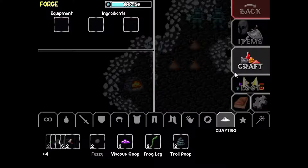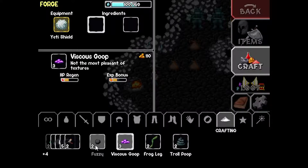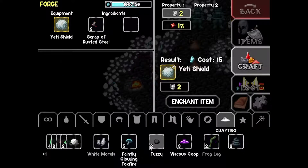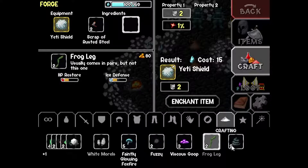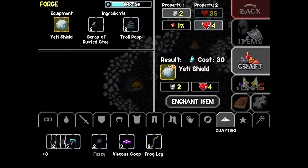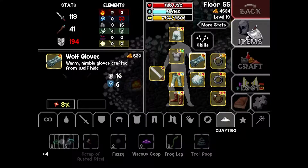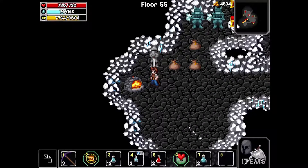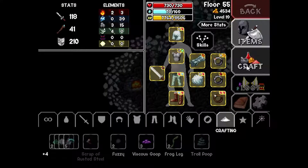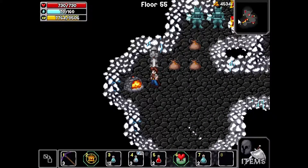And last but not least, the Yeti shield. So I think we're in pretty good shape in terms of enchants — there's some I'll be saving for later. Let's continue.